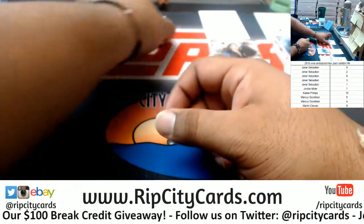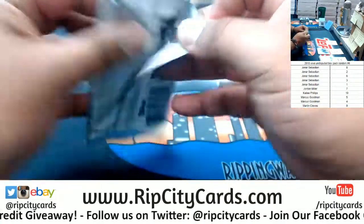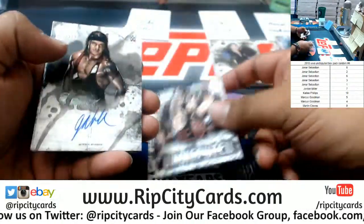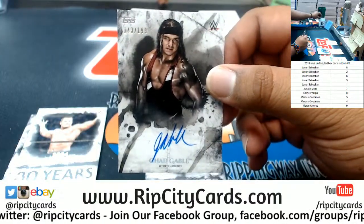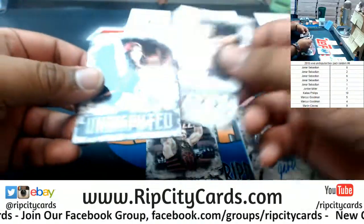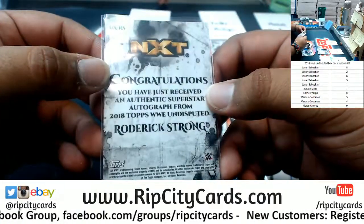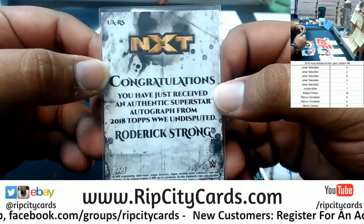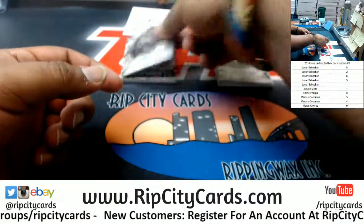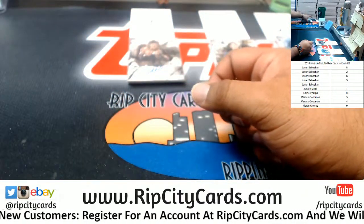Next up we got Jordan Miller, pack seven. Randy Orton, Roman Reigns, Chad Gable autograph to 199 — Randy Orton, Nikki Bella. Really, Roderick Strong was from the — I don't know that guy, I'll be honest. I'm kind of decent with my wrestling but no idea who Roderick Strong is.